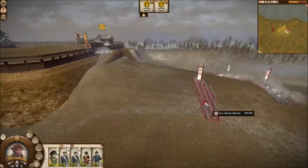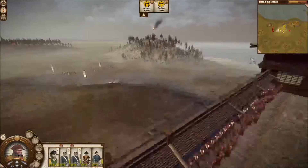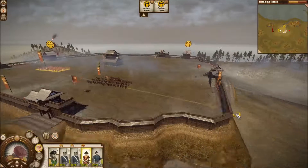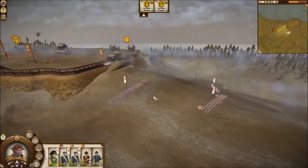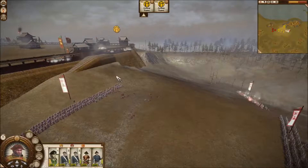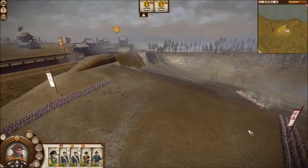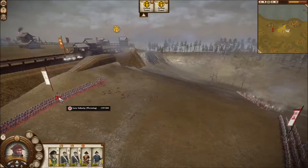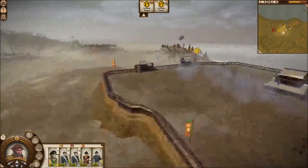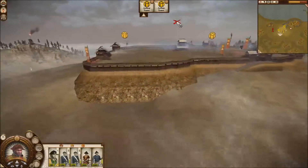One of the regiments is just walking towards my line without a single care in the world. I'll probably have to get my spearmen over here and put them on guard mode just in case. The far regiment over here is pretty much gone now. This regiment up here looks like it's going to break. On this side, because of the incline of the hill, it's taken much longer for casualties to be inflicted, but it's only a matter of time.